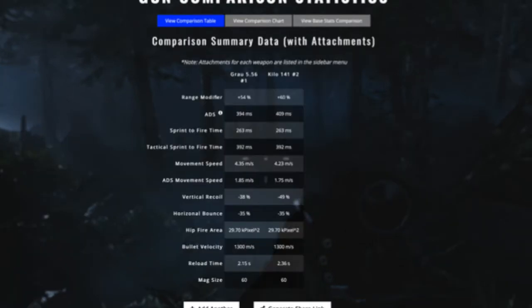So, to wrap up my Grau class setup, I want to show you the comparison between my Grau class setup and the current Kilo meta. The Kilo meta class setup uses the Monolithic Suppressor, the 19.8 Singard Polar barrel, the VLK scope, a 60-round magazine, and the Commando Foregrip. I will show you the comparison between these two guns.